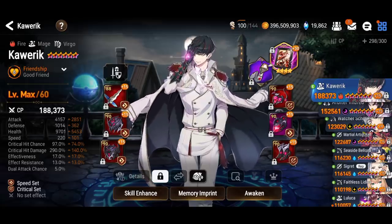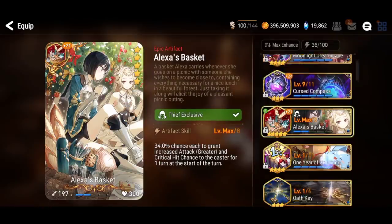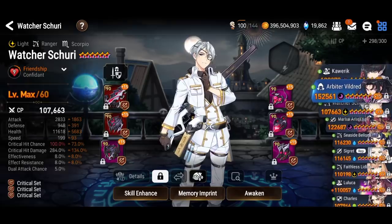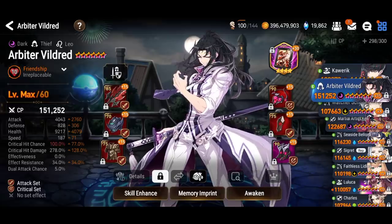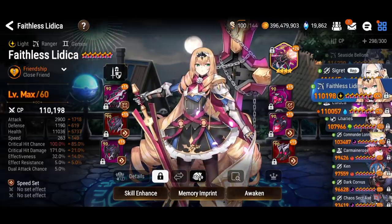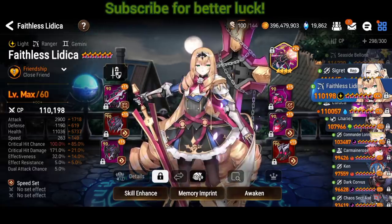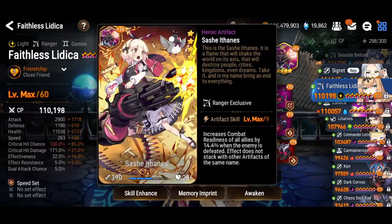If I had him at 100% crit chance he'd be really close to 200 tiles in CP. My second cleaver is Arbiter Vildred. Since I have an attack buffer I could replace his artifact with Portrait of the Saviors — that will be more reliable. Alexis Basket is better overall if you're using him on defense arena or guild war, but Portrait is better for world arena. My Faithless Litica's speed is 263 — I need to work on that, but you could use a combat units booster like Judith, who has 117 base speed.